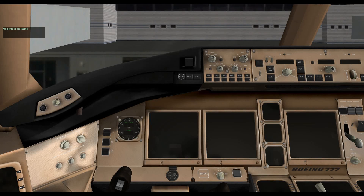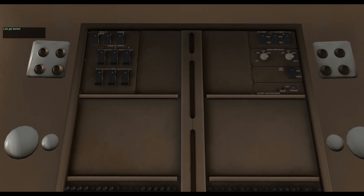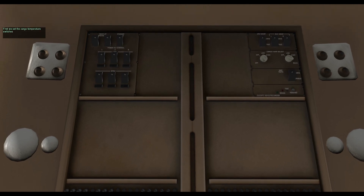Hello friends, this is Ramses, aka Roman. I'm going to show you a short tutorial of our new 777. You can watch this tutorial at any time inside X-Plane by pressing the Tutorial key in the 777 main menu.